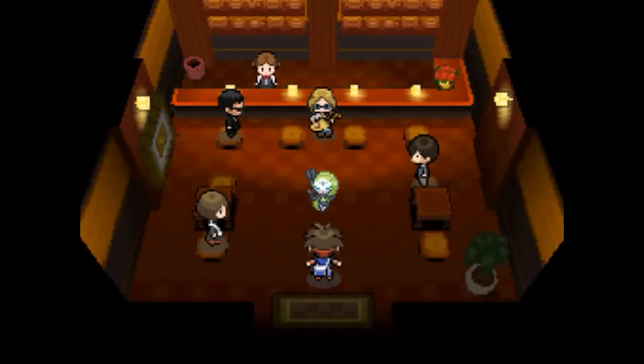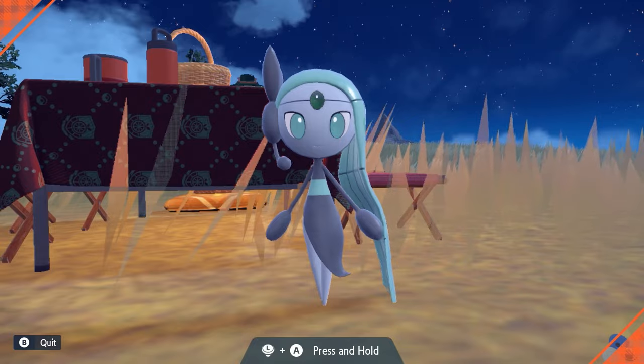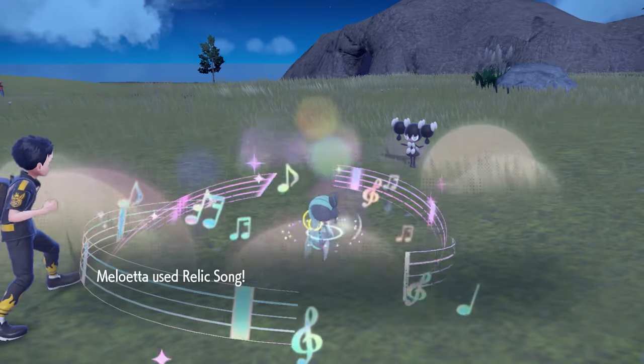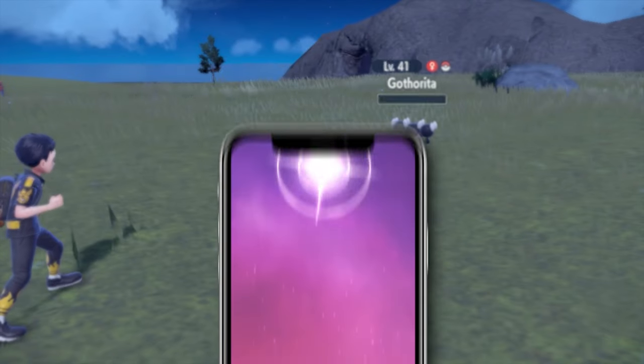Around 14 years after Black and White was released, Shiny Meluetta has finally been released for the first time ever, and it's actually super easy to get. This is incredibly important for shiny hunting and rare Pokemon collection.